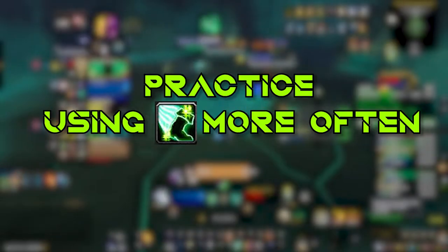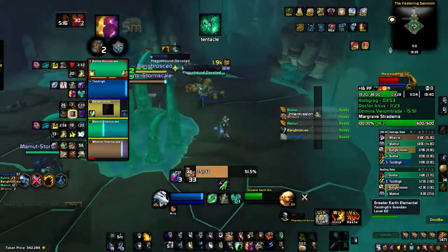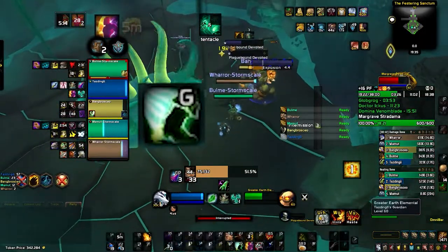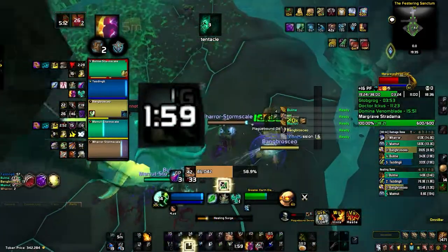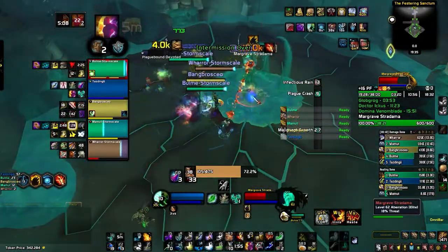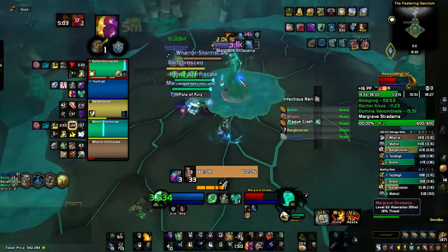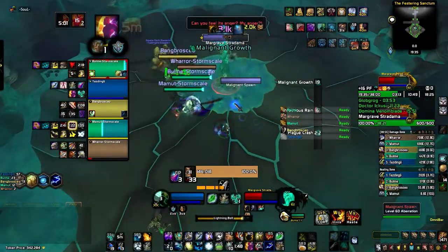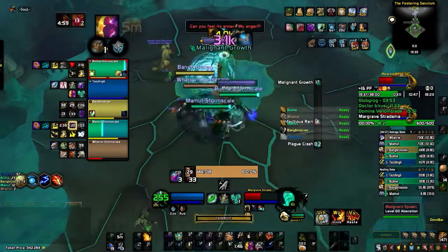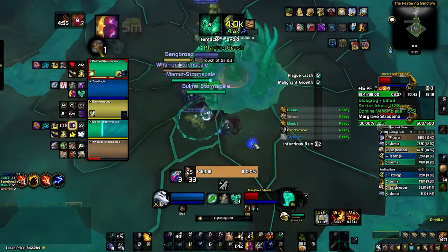Spirit Walker's Grace is the cooldown you often forget even exists. It has a short cooldown, especially with the Graceful Spirit talent. Most of the time when you're targeted by a frontal spell you try to dodge using instant spells or just moving, but the right way as a shaman is to pop Spirit Walker's Grace and then move while you're casting. To practice using it more, simply get the talent and use it to dodge any frontal spell.